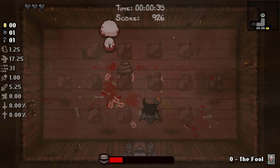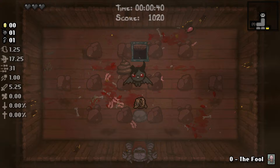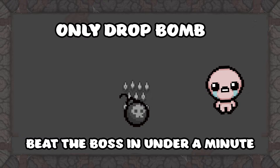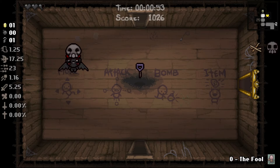You will know you successfully did this if you hear mom yell and then hear footsteps. For this next step, you need a bomb. If you do not have a bomb, you have three options: buy a bomb in the shop, use the sacrifice spikes once, or restart the run. The sacrifice room will only drop a bomb on the first sacrifice if you beat the boss in under one minute. You will then need to head back to the starting room where you will see a large strange shadow on the floor. You can place the bomb anywhere in the room, which will cause a broken shovel to fall on the floor. Once you touch it, the item goes into your active item slot.